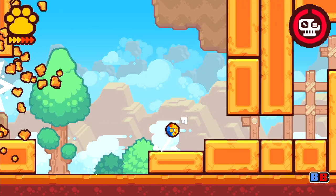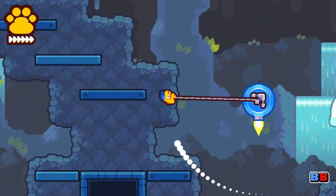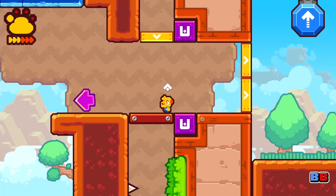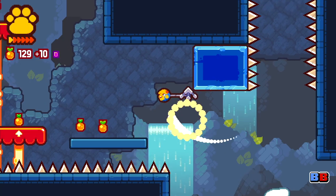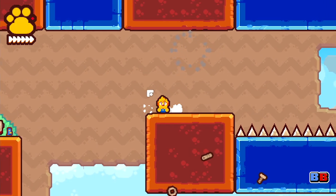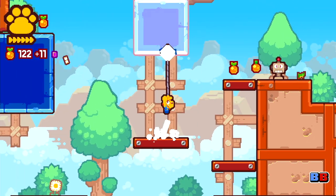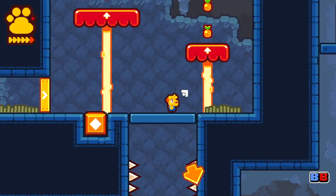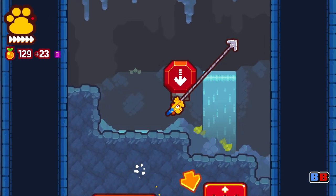Pinpoint precision is an important thing to have when it comes to platformers, and while other games in the genre are known to have this, GrappleDog instead toes the line between sheer precision and eliciting a nervous twitch thanks to its inertial physics. The swinging motion created by the grapple hook mechanic allows for some tense moments as you navigate between platforms, letting you either simply transfer from one to another, or, if you're brave, try to get some extra height to reach a hard-to-reach alcove above.